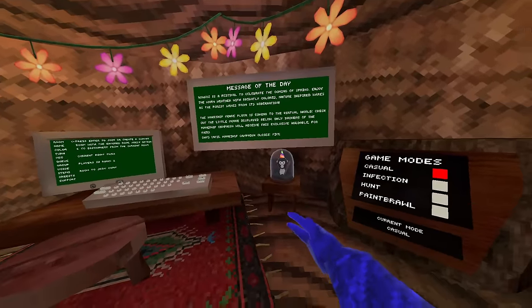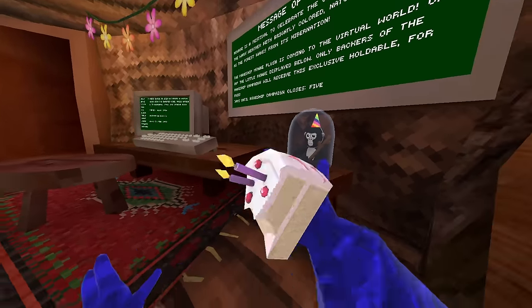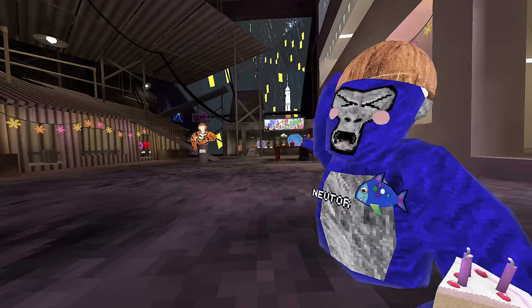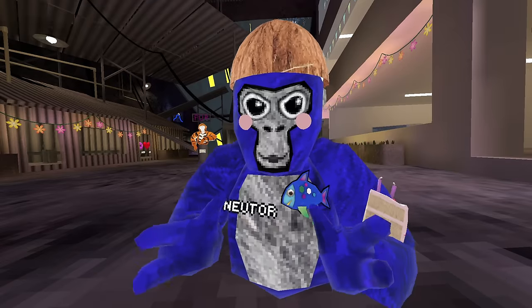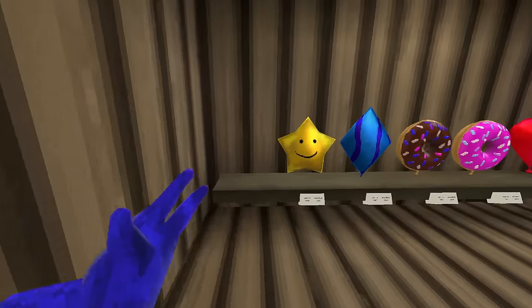If you buy the actual plushie online for about $35, you get an in-game cosmetic that'll probably appear on your arm like the cake you can see. The city also got a giant revamp with a new fur cosmetic — we'll go over that in a second. There's also a new item shop we'll get to shortly.